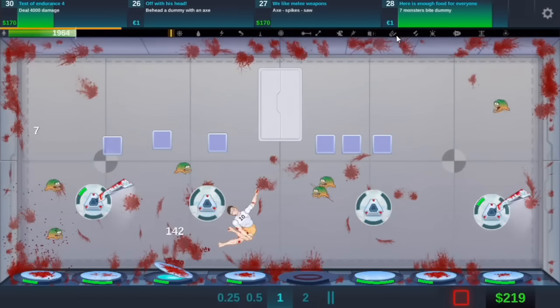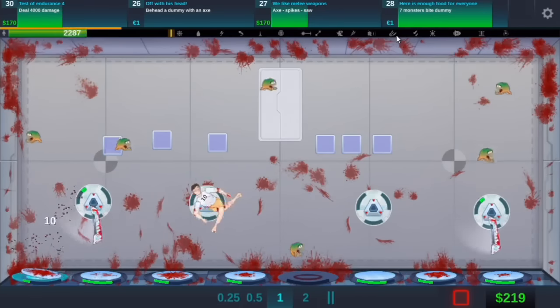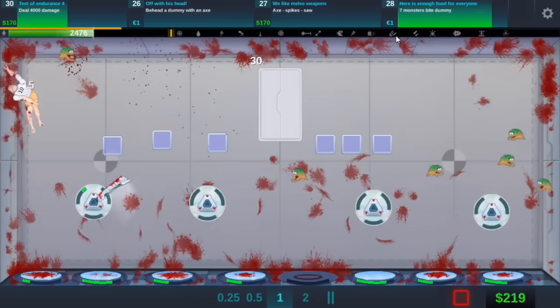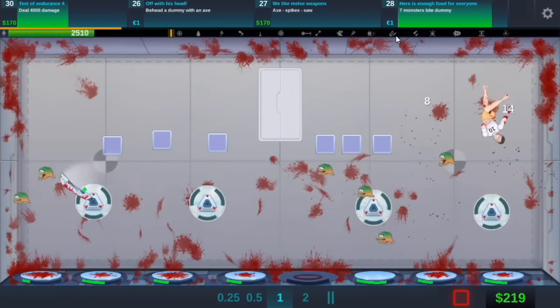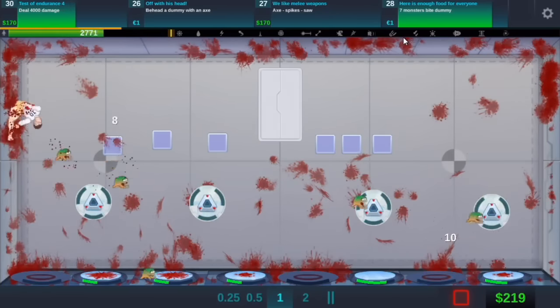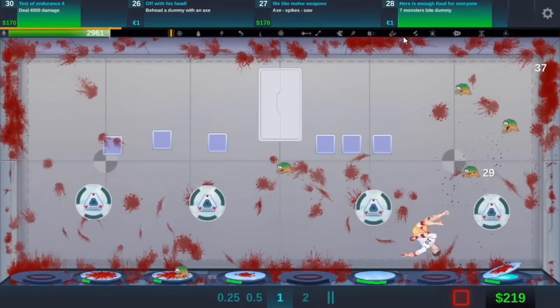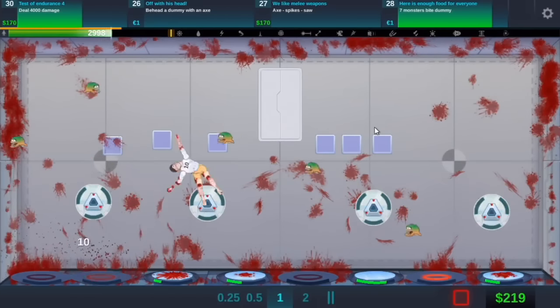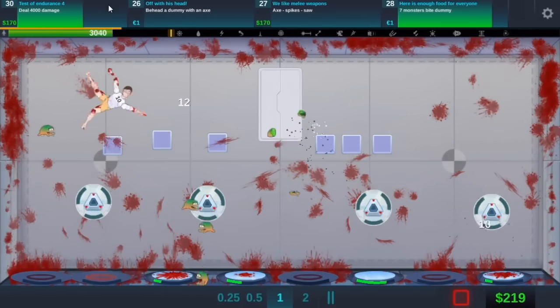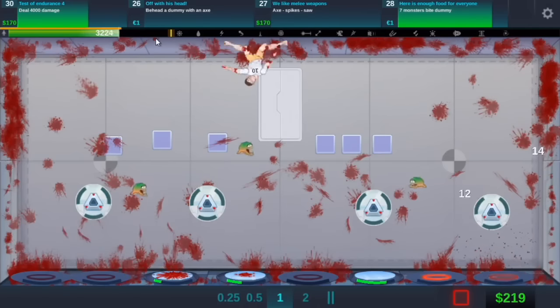One more! We need one more. One more monster - can you buy it? Come on. Where are you? Where's the monster? Are they going to hit? You're going to hit monster? Come on, one more. We have to deal 4,000 damage as well. What? The monsters like... give up?